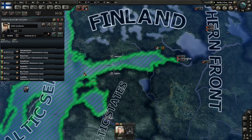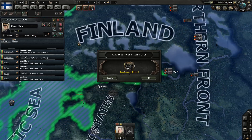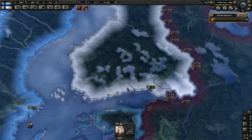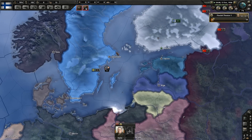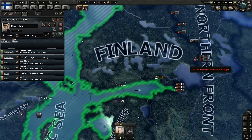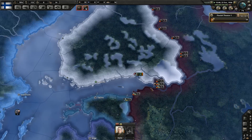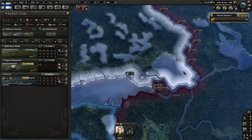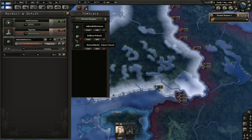Going to get our navy here on escort — it doesn't really matter, we're going to lose our navy. You could disband the navy to get a bit of manpower but it's really not worth it. In all fairness you are going to be importing a wee bit of steel, so holding this area with your ships to escort the convoys is going to be a good idea, because the Soviet fleet is a little bit larger than yours — so it's not a good idea to try and fight them toe-for-toe.